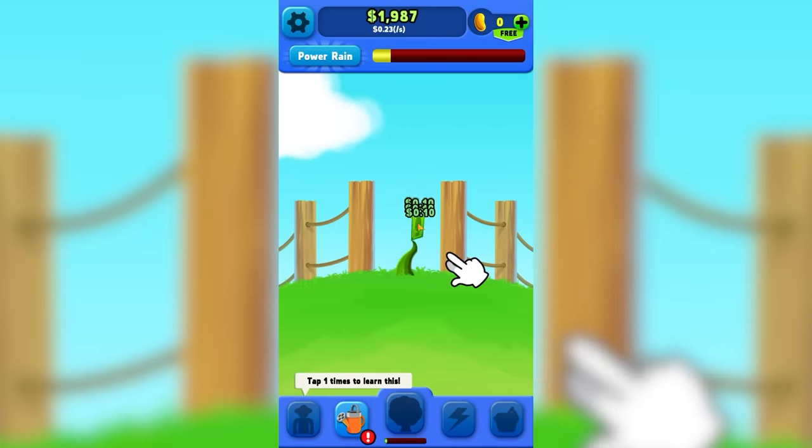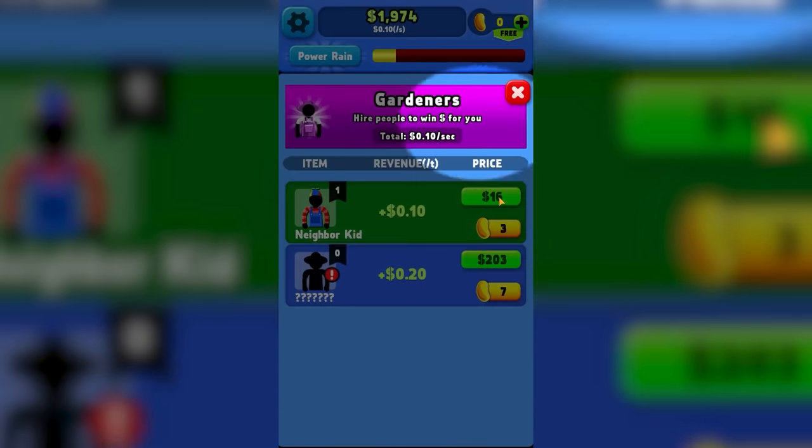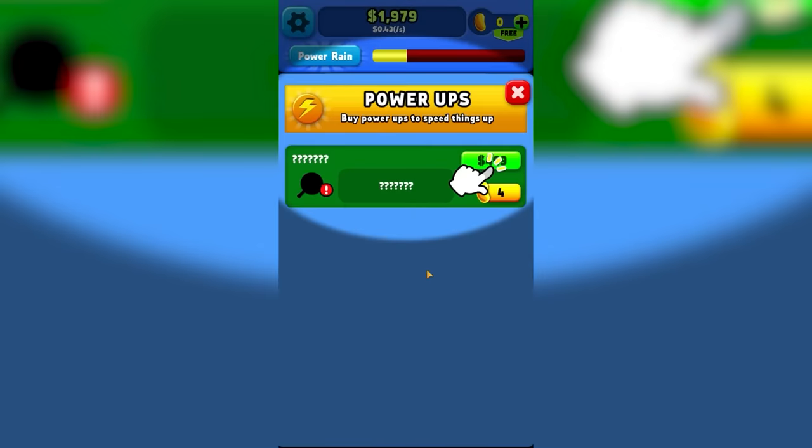So the faster we click, the more money we make. And we can make others work for us — it's capitalism. It's only $14 to buy an entire person. I'll take that deal. 35 taps later, we have a lightning bolt.